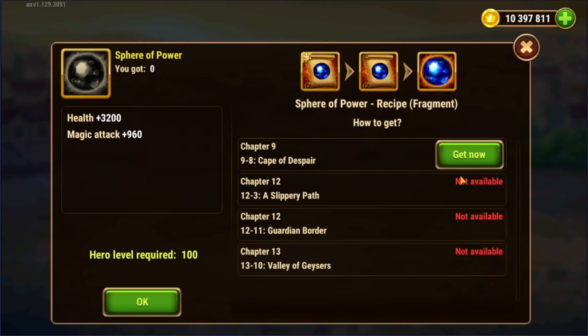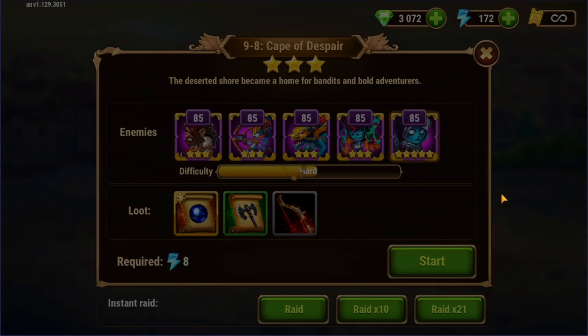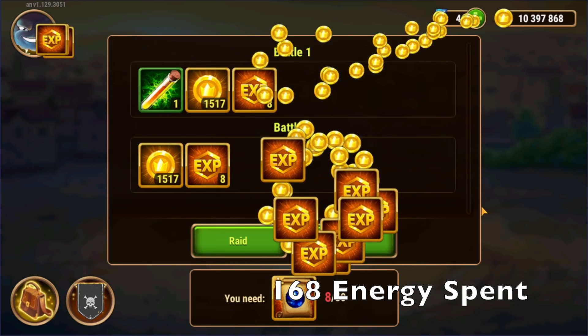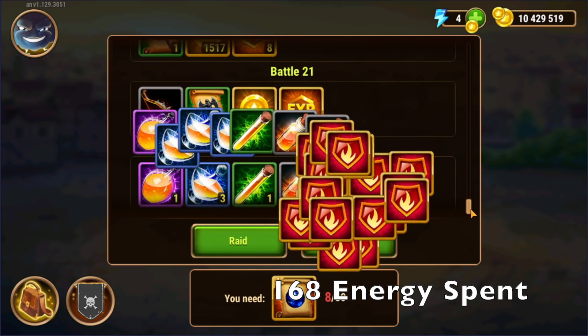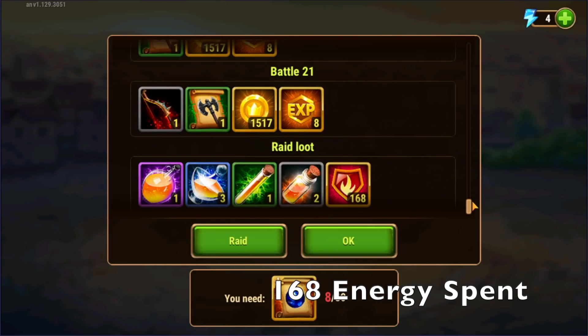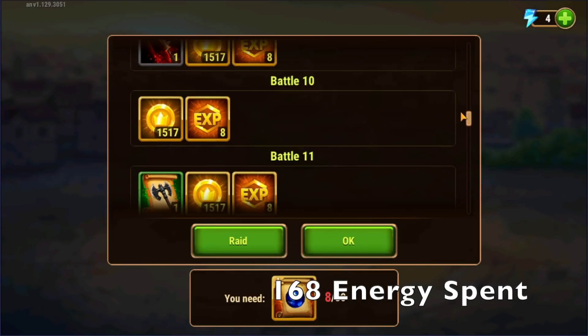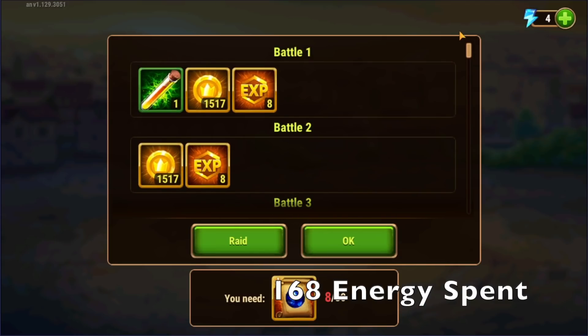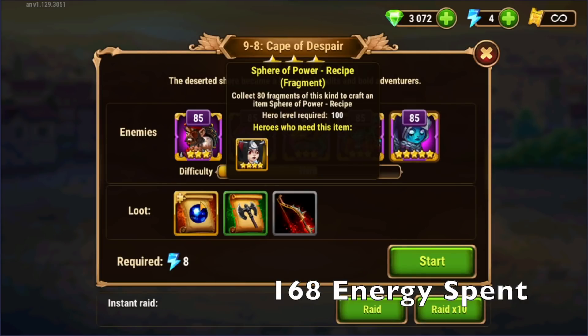When you're looking to level up the color rank of these heroes, you just click on the item, click get now, and then do the highest mission that you can — in my case, chapter nine, mission eight — and raid it. I just raided it 21 times and I got two of those items. Two sphere of power fragments. So while that's the most common way to farm for items in Hero Wars, very frequently overlooked are these shops.